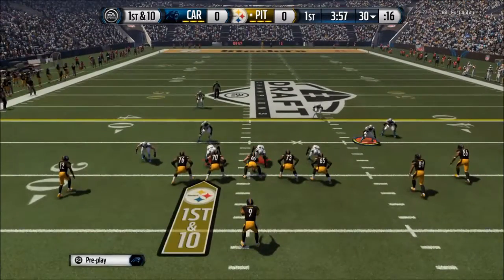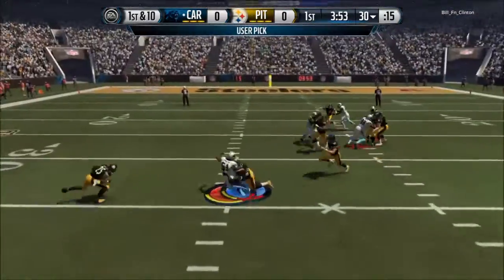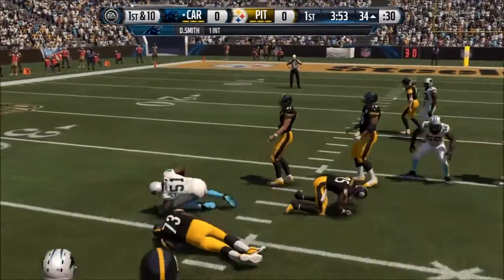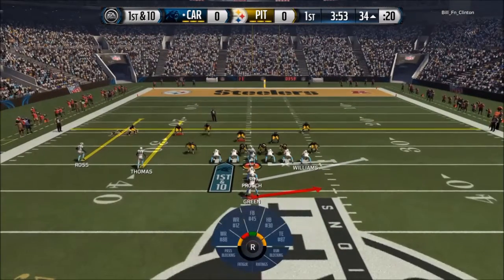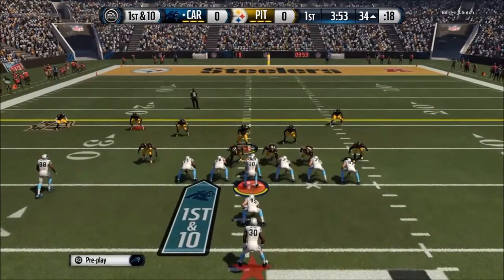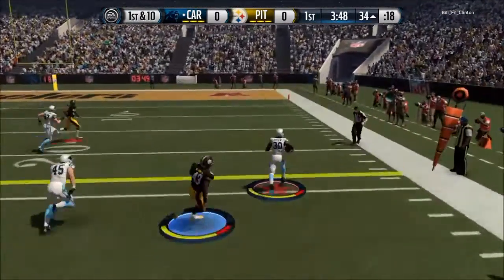I can't guard five-wide for anything, I can't guard it at all. But he throws it right to me — give me that user pick, baby! Let's go! Daryl Smith with the user athletic pick. Don't test my users right now.